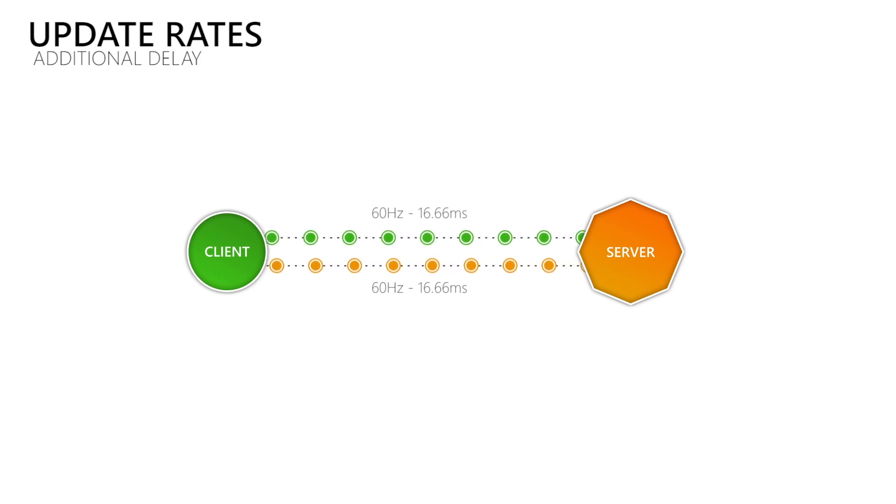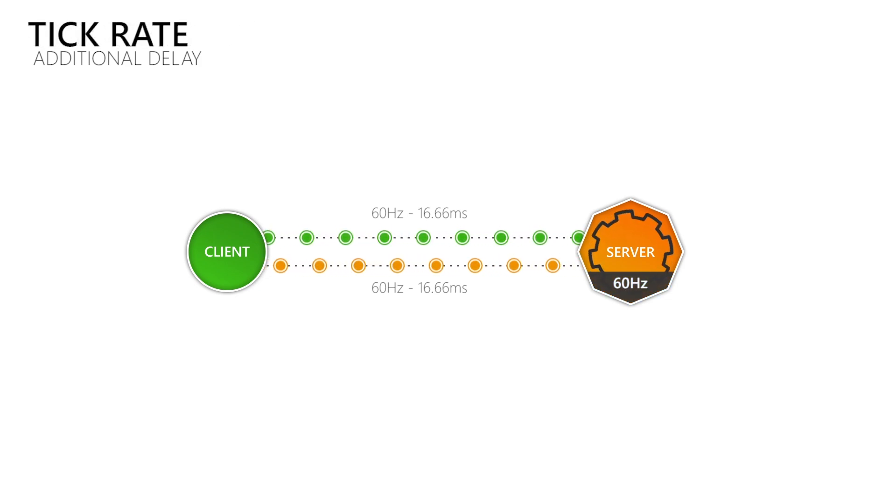But where is that data coming from? This is where the term tick or simulation rate comes into play, which is how many times per second the game processes and produces new data. So when you have a tick or simulation rate of 30 then this will cause more delay than when you use a tick rate of 60, which also allows update rates of 60Hz.